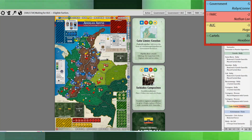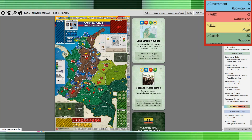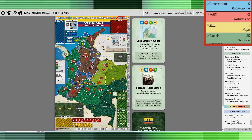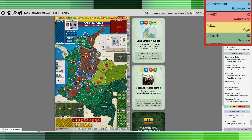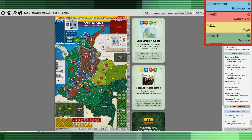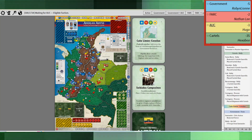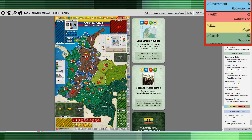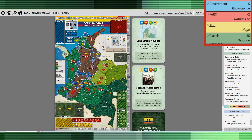The next card up is Cano Limon. Essentially the government does civic action. I don't know why they didn't take the resources here, but they took the civic action to remove a terror in Santander, and used airlift to lift eight troops from Santander to go into Huila. Kind of an odd move — I would have taken the resources myself, but that's up to them.